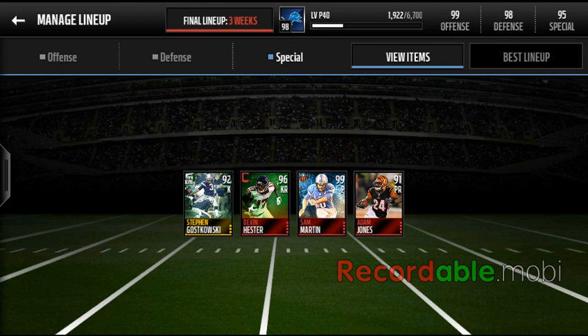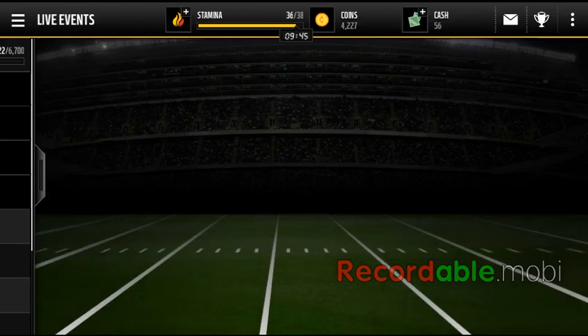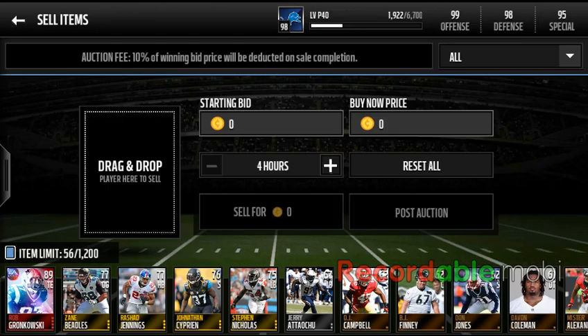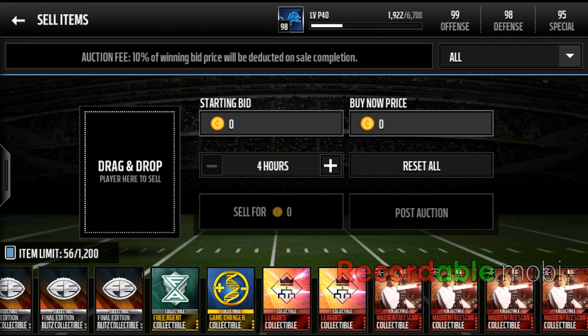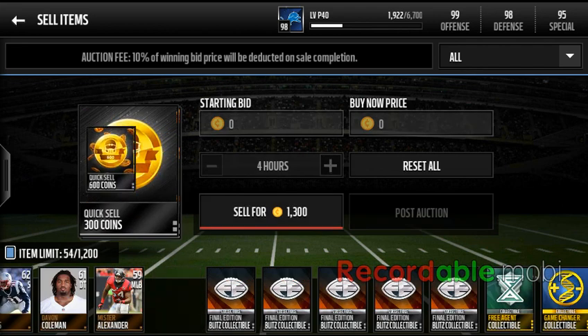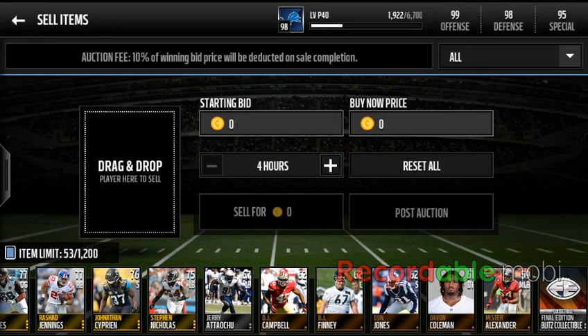That gives me a 98 overall — close to 100. The only other way I'm going to be able to reach 100 is if I can pull an ultimate legend somehow. I'm saving coins for these gold players because the price goes up later, and when the price goes up I can buy more packs.